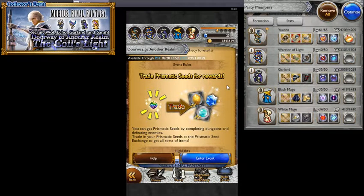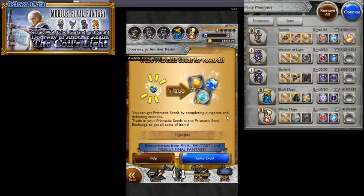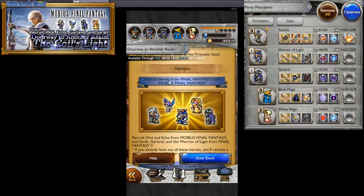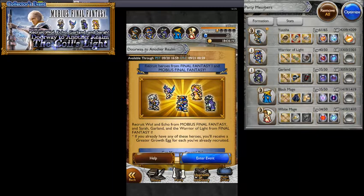In the event rules, we trade prismatic seeds for rewards. You can get them by completing the dungeons and defeating enemies. Trade prismatic seeds at the prismatic seed exchange to get all sorts of items. Highlighted characters from Mobius Final Fantasy 1 include Wall, Echo, the Warrior of Light, Garland, and Sarah from Mobius as well.